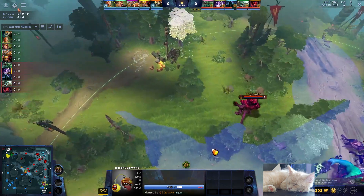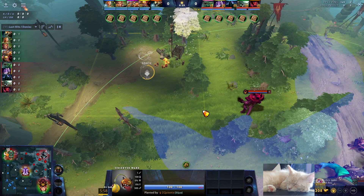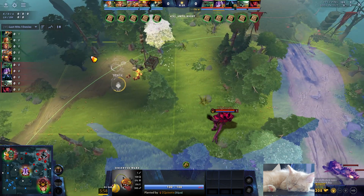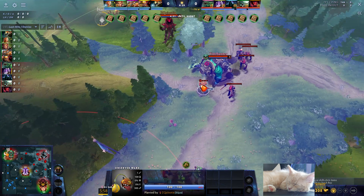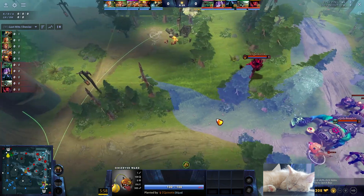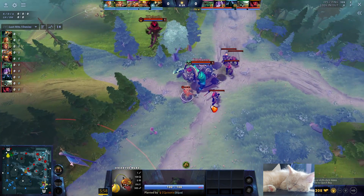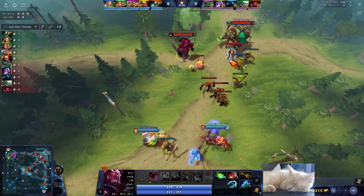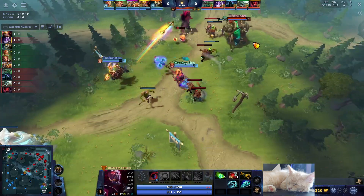I actually should have put it further. I didn't realize that Enchantress blocked this camp — she's thinking the same thing, that we need to pull the lane back. She actually put a sentry there which got my observer. I thought she would just want the camp, so I didn't even think about that. I should have put it further out to get it to survive. But no big deal — kind of a big deal — but what can we do about it?